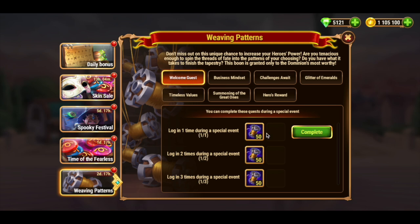First of all, you will receive 50 golden threads every day if you open this quest and press the button. Not much, but the quest is also the simplest — you don't need to do almost anything.